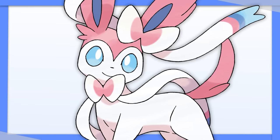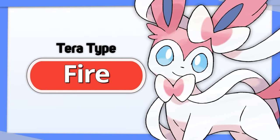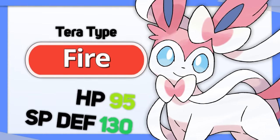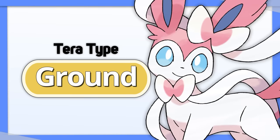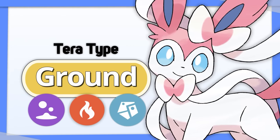Sylveon's main weakness is its inability to hit Steel types, so Tera Fire is the way to go. Sylveon is already so bulky, so having a good defensive type just adds to the fun. Tera Ground is good as well — it provides a bit less defense but has the ability to hit every single type that resists Fairy for super effective damage.